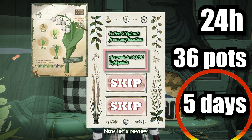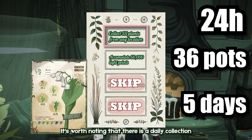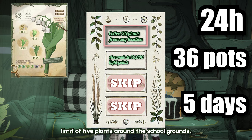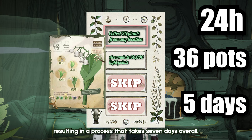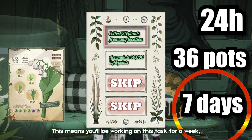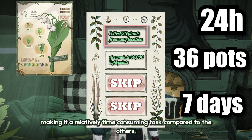Now, let's review the first task, which is to harvest plants from any location around Hogwarts. It's worth noting that there is a daily collection limit of 5 plants around the school grounds. Collecting 35 plants will require gathering 5 plants each day, resulting in a process that takes 7 days overall. This means you'll be working on this task for a week, making it a relatively time-consuming task compared to the others.